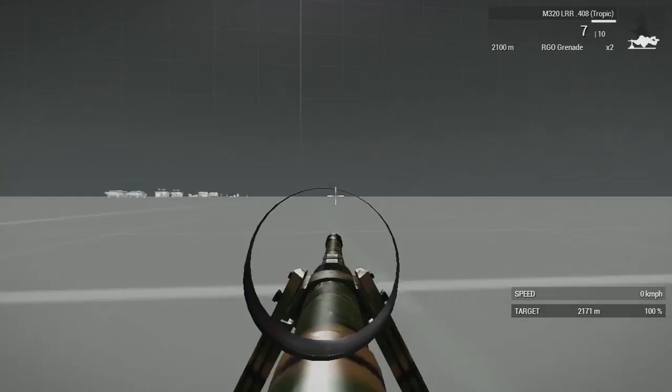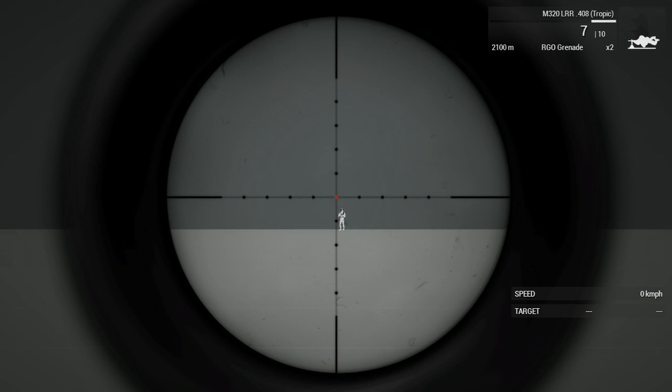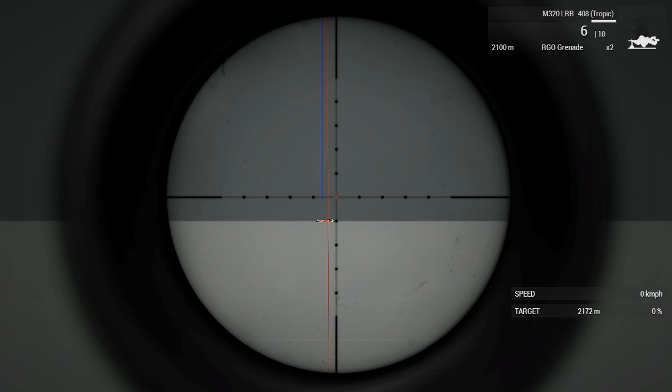I moved even further back — right now the guy is at 2171m. Remember the calculations: each mildot is 35m above 1700m. So this is 2135m to 2170m, meaning I can just use the second mildot to shoot at him. I hit him with the first shot because of the mildot.